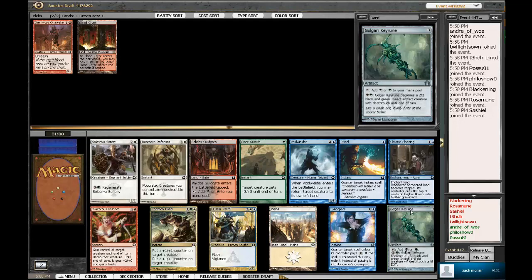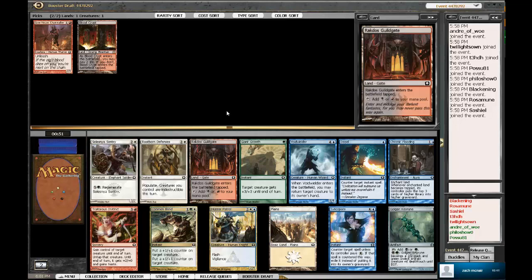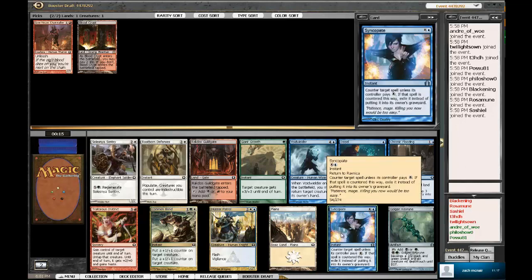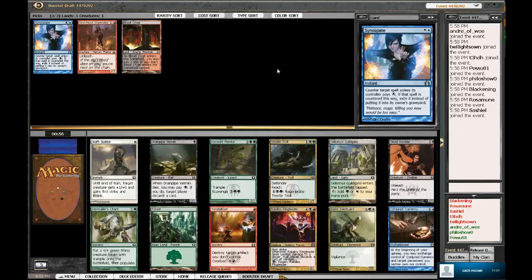There is a Syncopate and a Golgari Keyrune. Void Wielder, Giant Growth, Hussar Patrol, Traitorous Instinct, Rootborn Defenses. I think it's between Void Wielder and Syncopate, honestly. There's a Rakdos Guildgate too, so we could take that and just try and force Rakdos again. I'd actually be fine going Blue-Red somewhat aggressive. Syncopate is much better in here than I originally expected — Counter Spells aren't always that great in Limited, but Syncopate is surprisingly relevant, especially since it exiles the card. Counter a Sluiceway Scorpion — you don't get to scavenge it? I'm going to take Syncopate because I haven't got to play with it much.